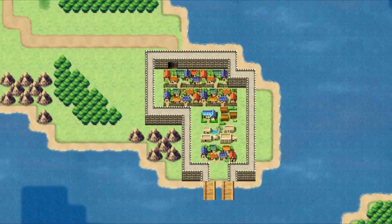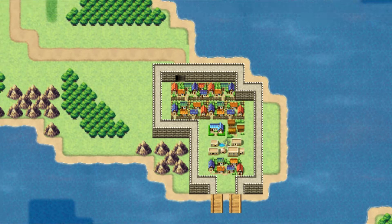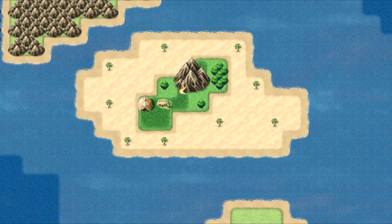After going back to the port town, there will be a sailor who you can talk to to unlock the ship. After getting the ship, you can either go directly to the next mission or you can go explore other areas such as this beach area over here with a tribal village and a mountain in the middle, or this mysterious temple.